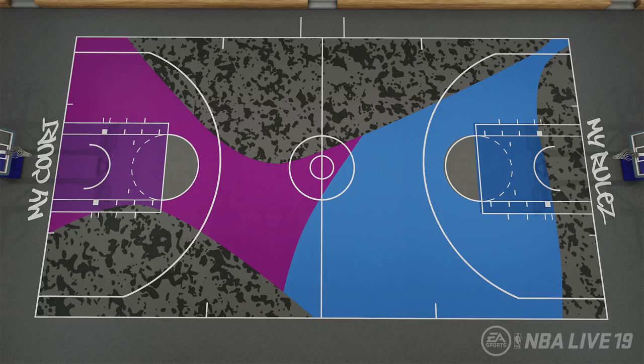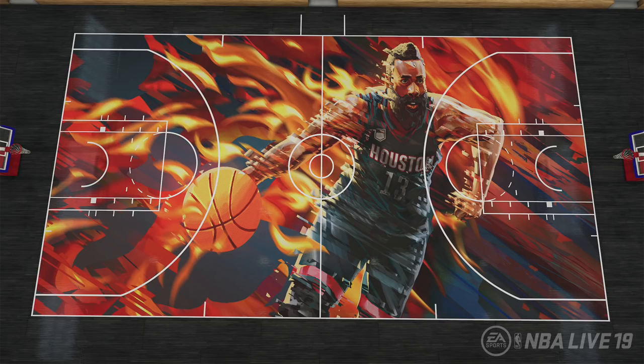This court shows that you can put different colors, shapes, and abstract images within one court. It also says 'My Court My Rules,' so customizing is probably going to be a big thing — you won't see too many people with the same court. Honestly, this is probably the best court I've seen: the James Harden court. It's like an image within an image — the overlay is just insane. I just want to know what designer they called because I need his number.